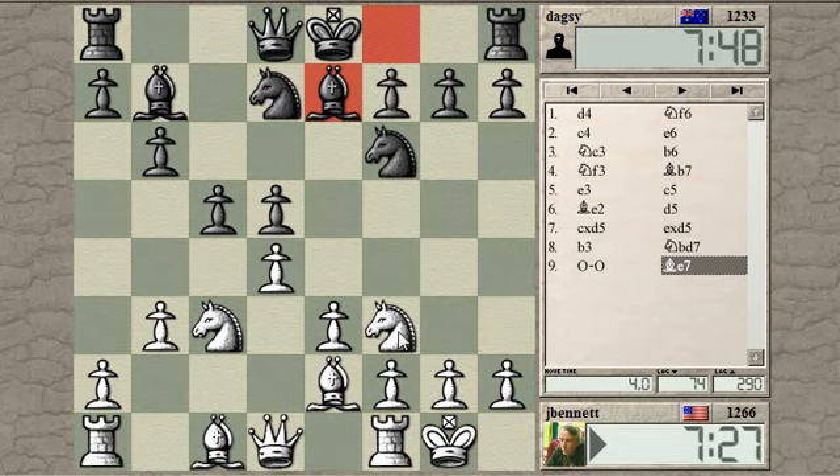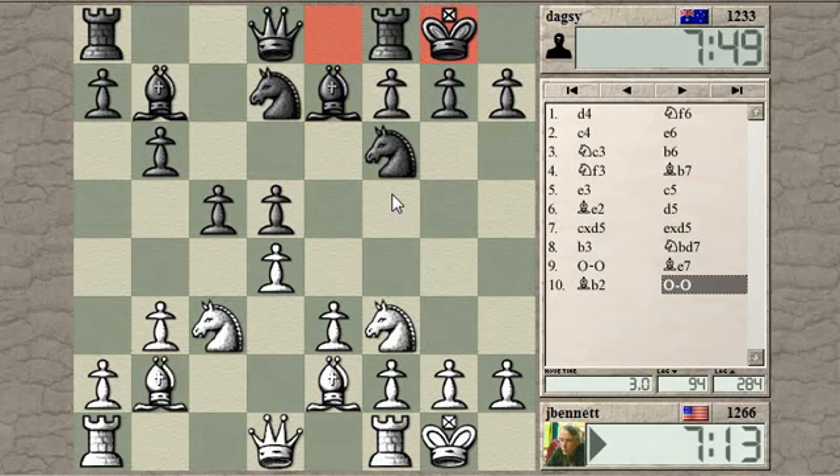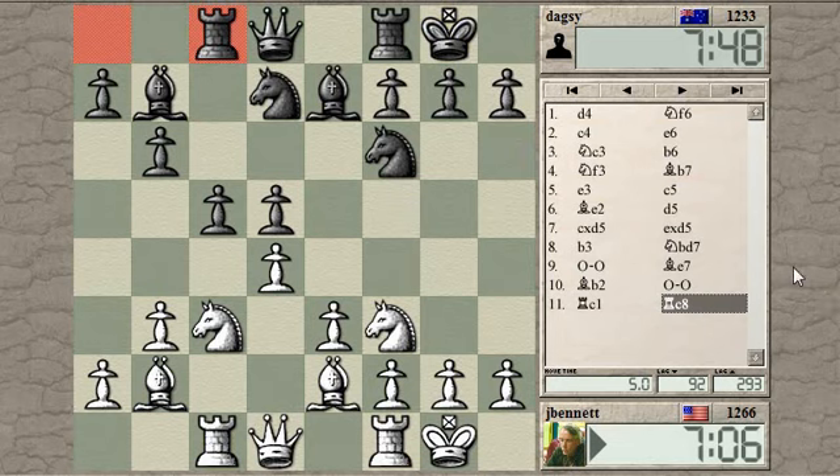Now his Bishop is blocked, so I don't have to worry about my Knight here. He's got C5 pretty well defended — two pieces on it. Maybe Bishop here, and then later I can take on C5 and open up this line for my Bishop. Knight to E5. Knight takes, pawn takes, this guy moves.